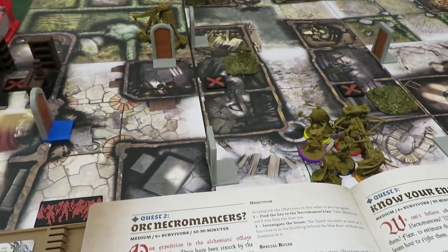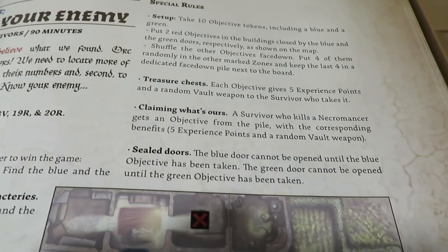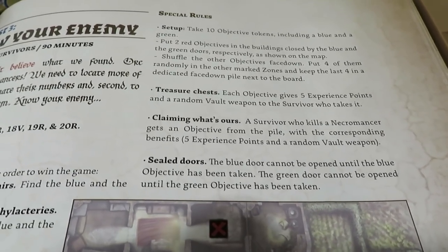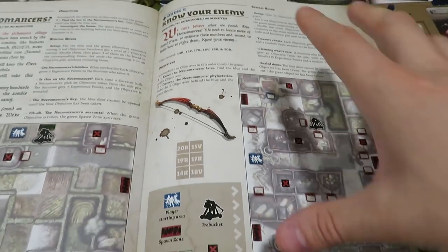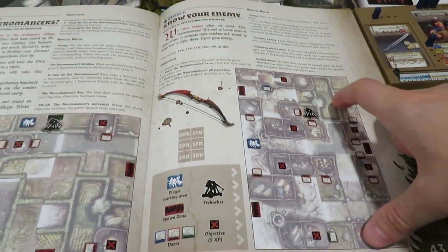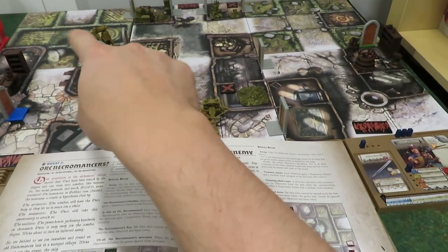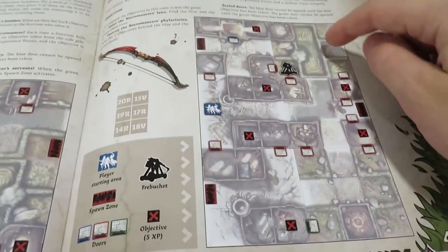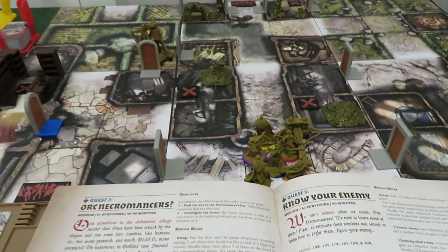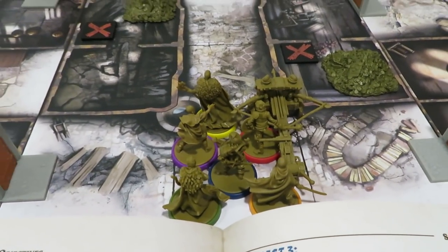The blue and green doors obviously cannot be opened until the objective has been taken. Everything is set up — this map right here is essentially turned this way. We've got the green section mainly over here and over here, and in this setup they're here and here — I've just turned it lengthways, which is a little bit easier, and we're right in front of where the survivors are going to start.